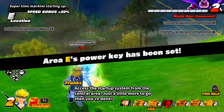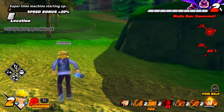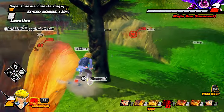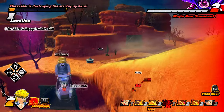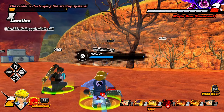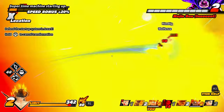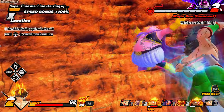Now we have the Super Time Machine to start up — let me show you how fast the Bulma bike is when it's upgraded. It is like super fast. Just press Circle and you zoom — look how fast I am. We went past a tree. They cannot hit us, we're way too fast. There's a 56-second cooldown on the bike though, so be aware.